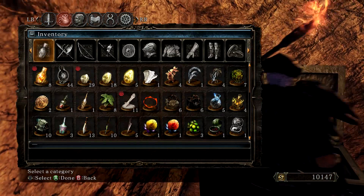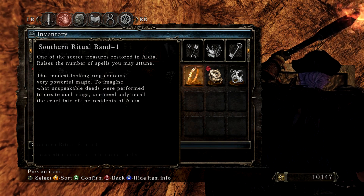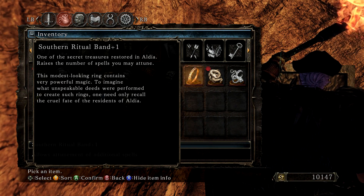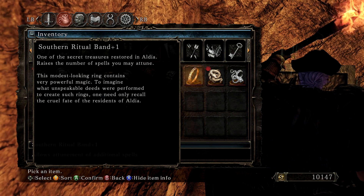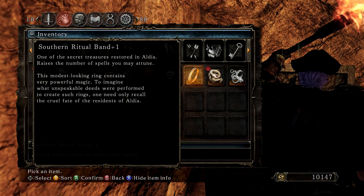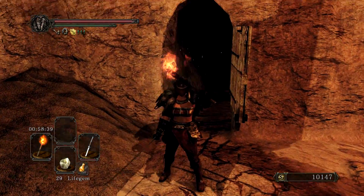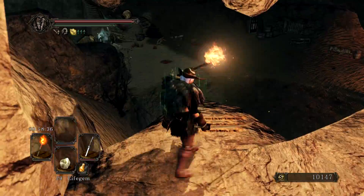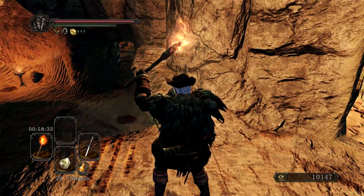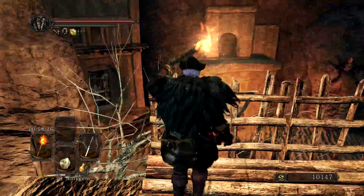Southern Ritual Band plus one. I don't know if we've encountered the regular Southern Ritual Band, but it allows more attunement slots. One of the secret treasures restored in Aldia. This modest-looking ring contains very powerful magic. To imagine what unspeakable deeds were performed to create such rings, one need only recall the cruel fate of the residents of Aldia. We will be learning much more about Aldia as the game progresses, but that does not bode well for them Aldeans.